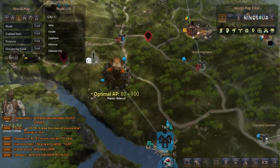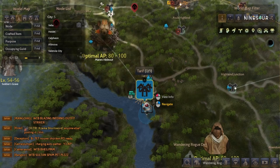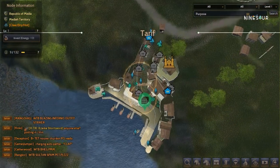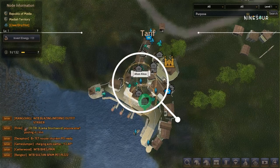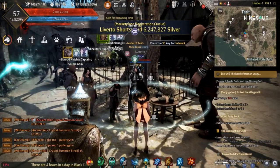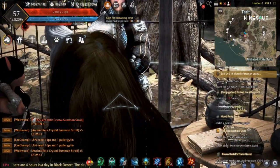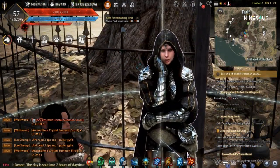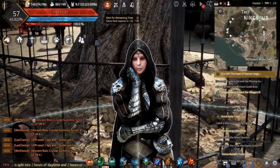For the Ahon Kiris costume, you need to go to Tarif and look for the NPC named Ahon Kiris. As you can see here on the map, this is what the NPC looks like. Now all you have to do is steal from Ahon Kiris.